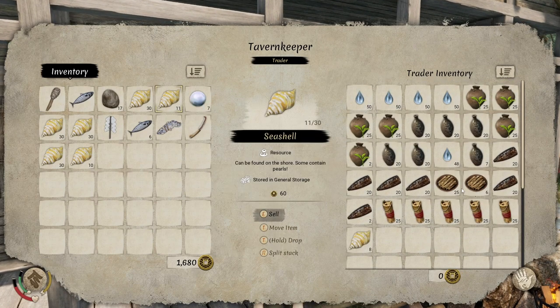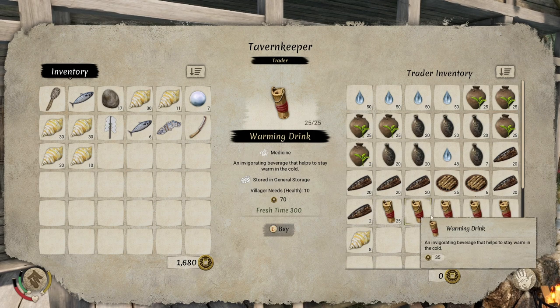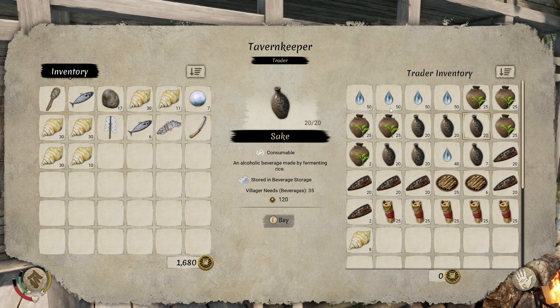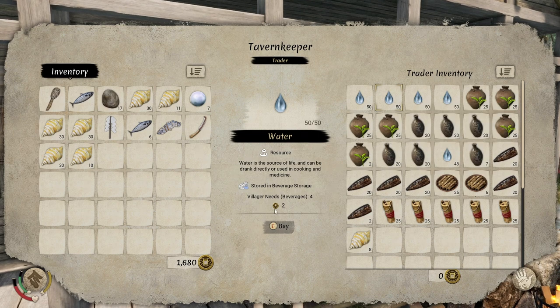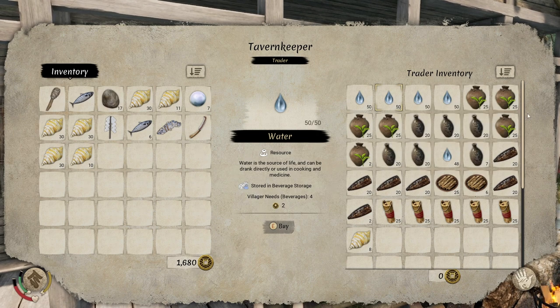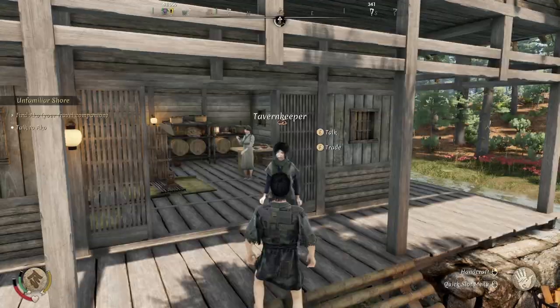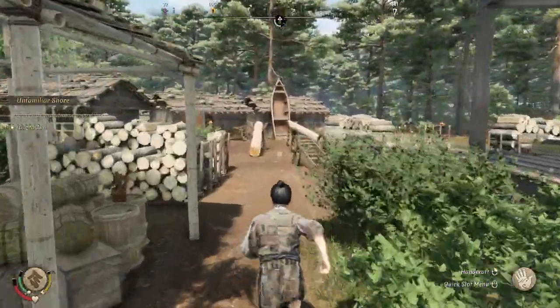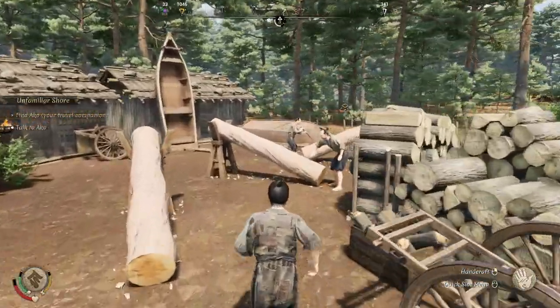If you're ever sitting there near the end of a season saying you don't have enough medicine for your villagers, well, go sell some seashells and buy all of the things. And look at that water for only two — you would max out your storage there pretty quick. So we'll find all of our people here that we can sell to and just make some more coin.